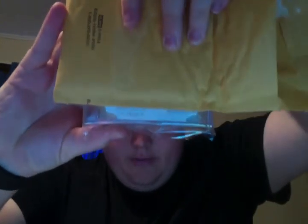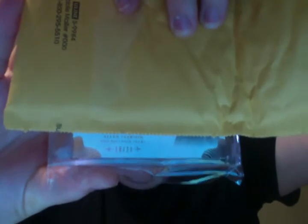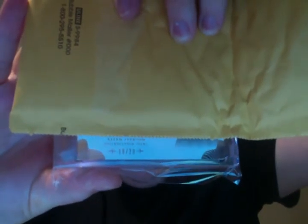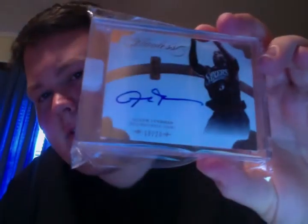I don't know which way — is it upside down? Anyway, there's the numbering: 10 of 20. Do you see the player name? I'd never slow roll — I'm so bad at this. Dun dun dun... from Flawless. This is the case hit, it's encapsulated. See? The suspense is building... boom.